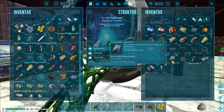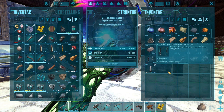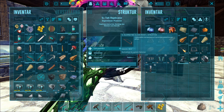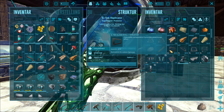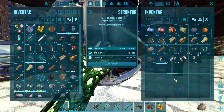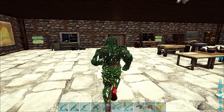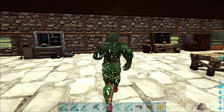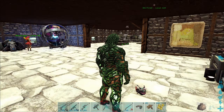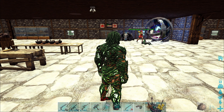Ich nehme erstmal Baumaterialien mit. Wir brauchen auf jeden Fall als erstes Fundamente – Fundamente hatte ich gebaut. Dreiecksfundamente nehme ich auch schon mal mit. Das Sprungbett kommt später. Du könntest eigentlich, soweit wie du kannst, ab die Glashoff – die zwölf Wände, alles was du kannst, kannst mitnehmen.